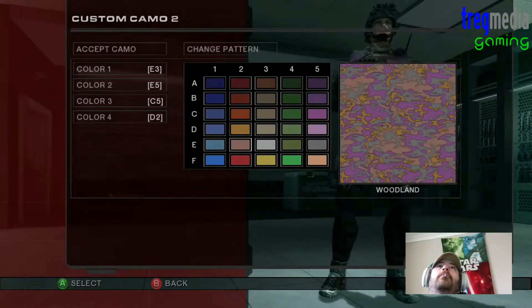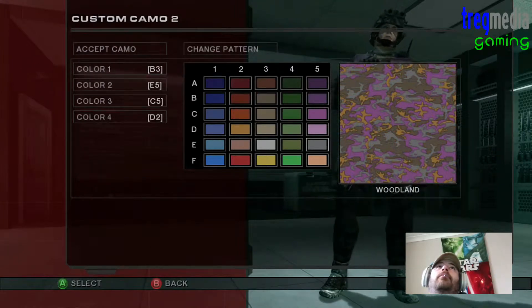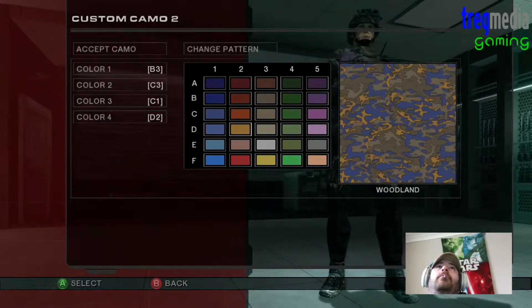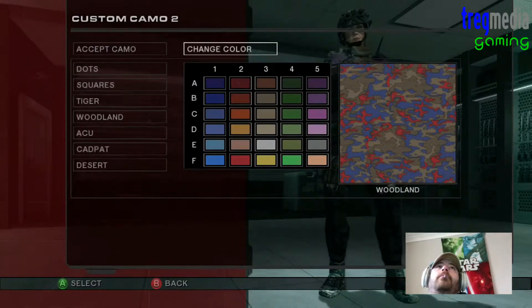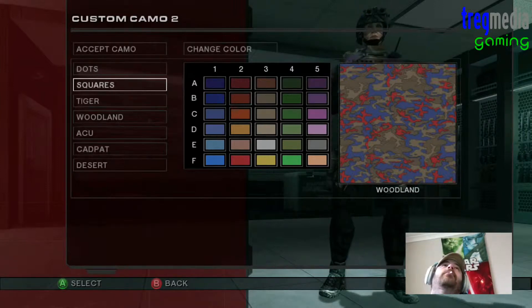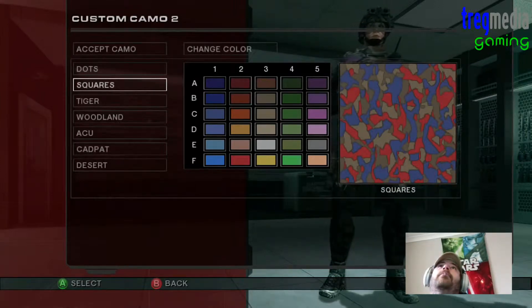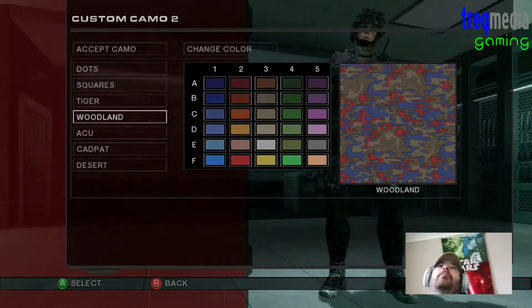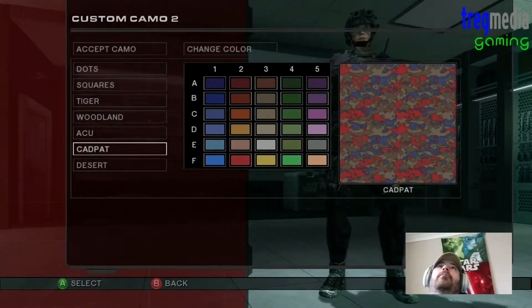I think we'll start with a couple of tan colours in there. I like a bit of tan. And then let's chuck a little bit of blue in there. And finish off with a bit of red. Yeah, something like that. Let's have a little look... not so much. Maybe dots? No. Tire? No. Woodland? No. I know sort of what I want and that's going to be the desert one. There we go, that's what I want.